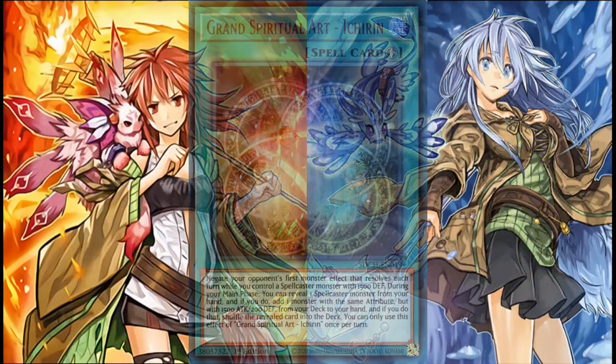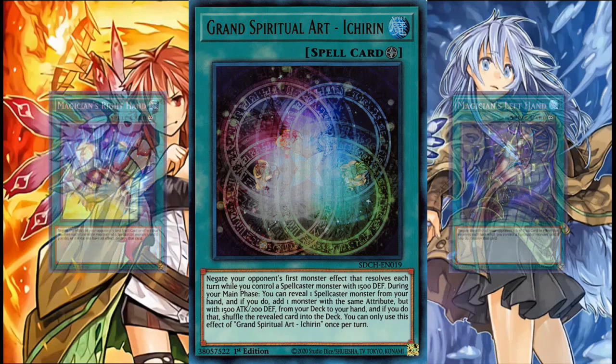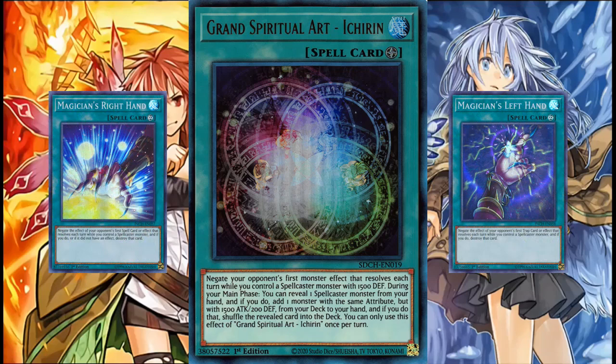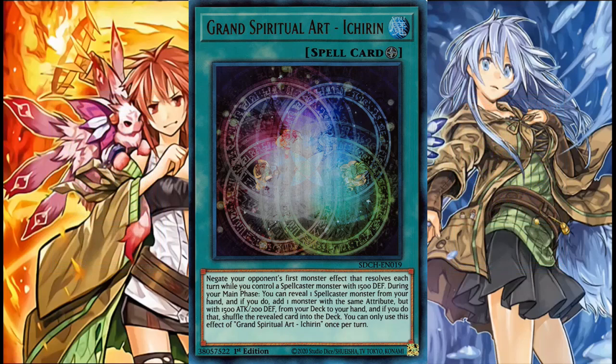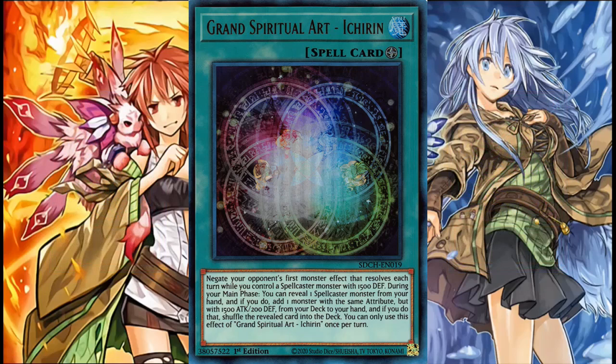Moving back into the disappointing crap: Grand Spiritual Art, Ichirin. Where do I even start with the problems? It's not searchable in its own archetype, leaving it to be only searchable by stuff like Terraforming. Its monster negate only works if you have a spellcaster with 1,500 defence out, making it useless if you sink all your resources into the link like you should be doing. On top of that it's a mandatory negate, putting it at the same level of usefulness as the Magician's Hand cards — they're garbage because you can just bait it out. Its only good point is that it converts your Charmers slash Familiar Possessed cards into familiars for combos, and that's about it. I'd rather use Bluff Trap or even XYZ Territory, because they will at least have a more proactive effect. Nevertheless, this is a 1-off for that familiar search alone, which really speaks to how bad this deck is.